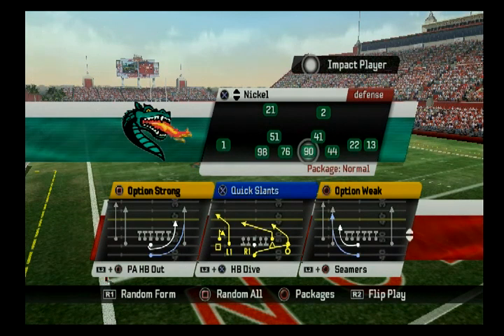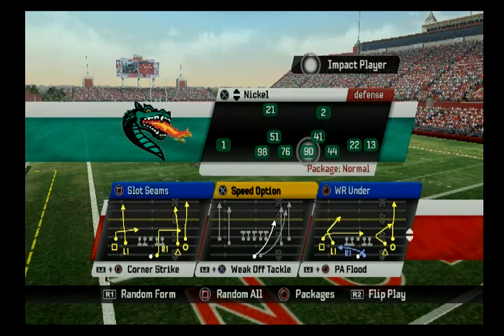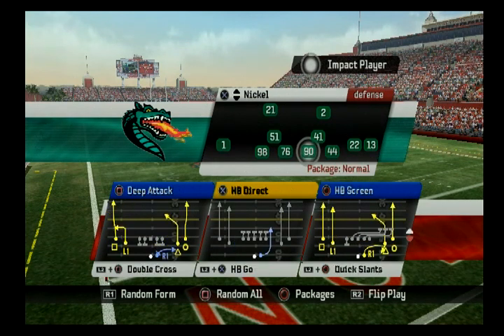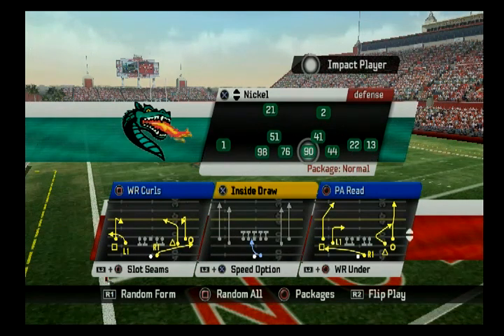The sixth and final concept — I would call it Verticals, but technically Go already has that. I think only five concepts are actually worth looking at. Play action is rarely used in the run and shoot. Screens they use some but not a whole lot. So for simplicity's sake, we'll just stick with the five biggest concepts: Choice, Go, Slide, Switch, and Smash.